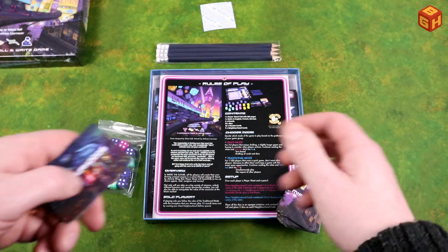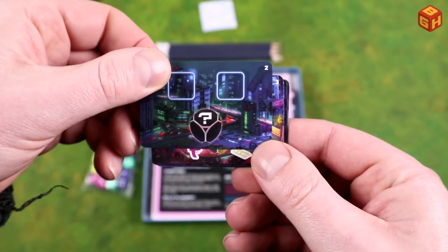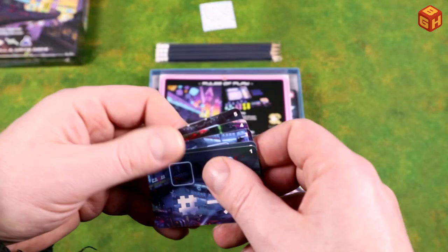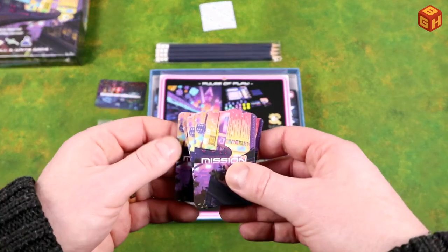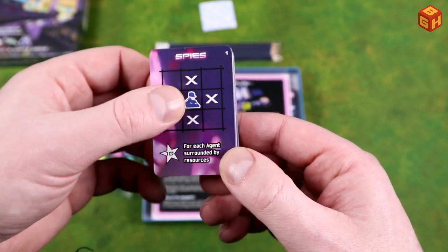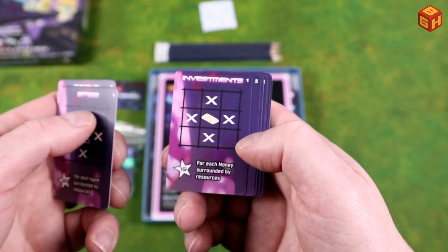Turning these around — this is where you place the dice, and it has some kind of symbol that lets you do something. We have six of those and five of those. The mission cards are what you need to try and achieve. For example, for each agent surrounded by resources you get 10 points; for each intel surrounded by resources you get 15 points; for each weapon surrounded by resources or money you get points. Those are the four icons that are also on the cover of the box.